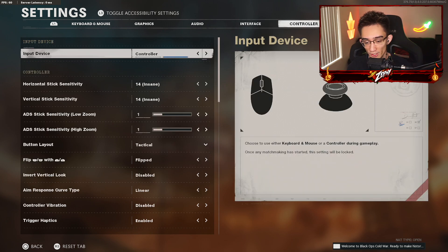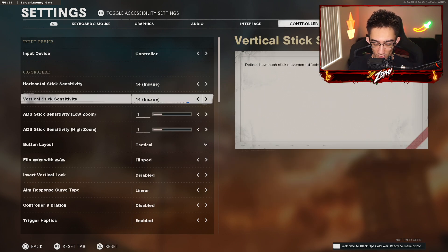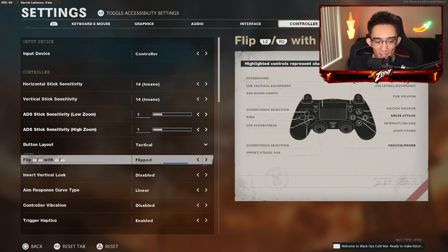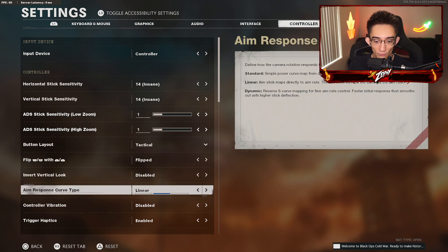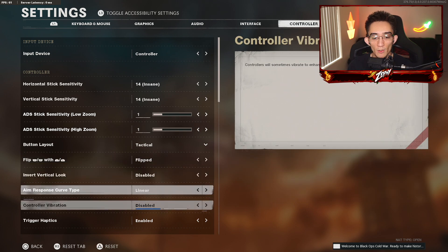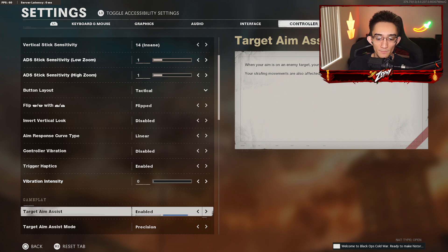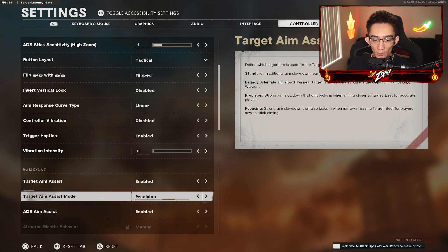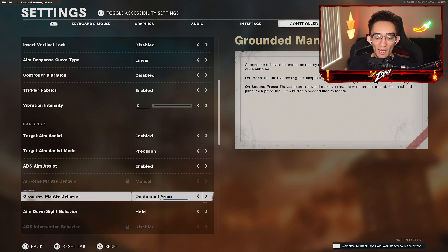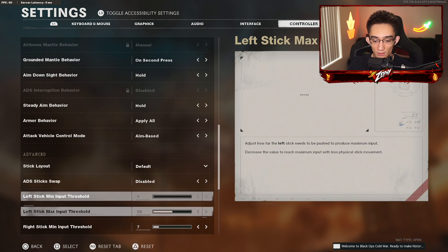For the controller settings — the best sniping settings in my opinion — I use max sensitivities: 14/14. I don't really adjust my low zoom or high zoom, because I've been using these settings since past CODs. I use tactical flipped; I prefer the bumpers because they have a better response time than the triggers. Aim response curve type: linear. Aim assist: all aim assist options are enabled, including precision. I find precision works best for me — if you want stronger aim assist, you can use focusing. Ground mantle behavior: second press — I definitely recommend this if you don't like the mantle in this game.